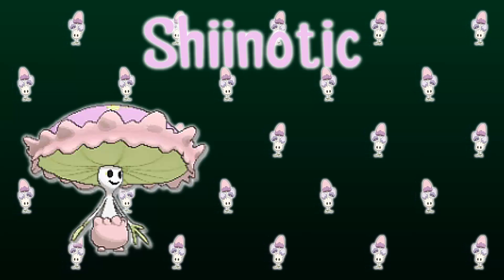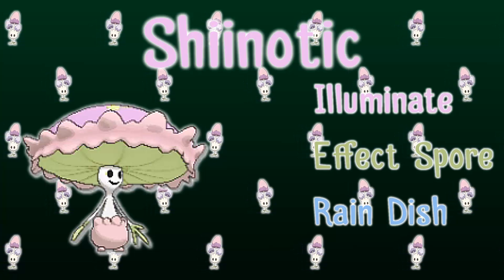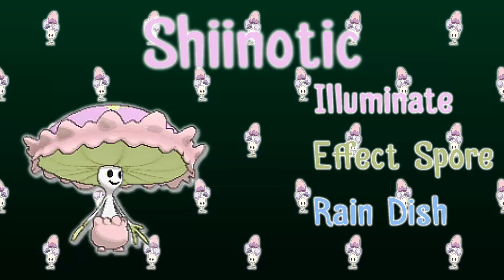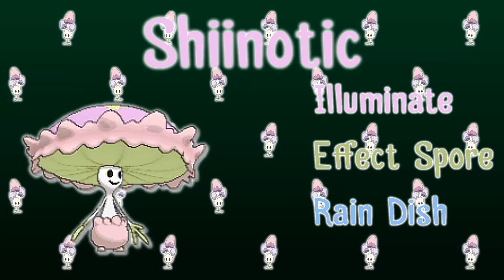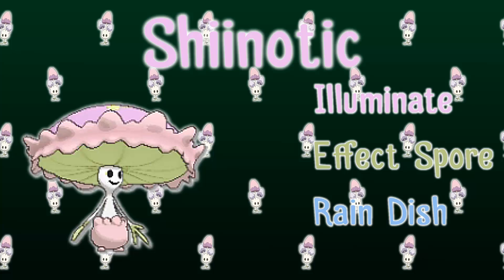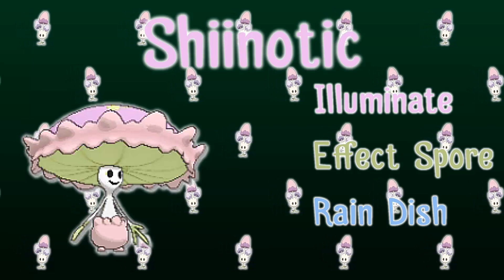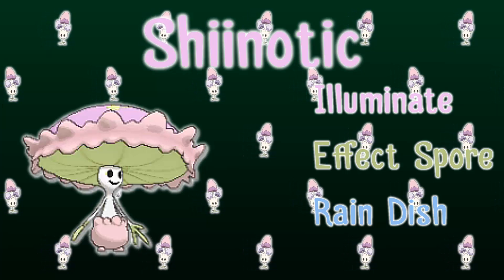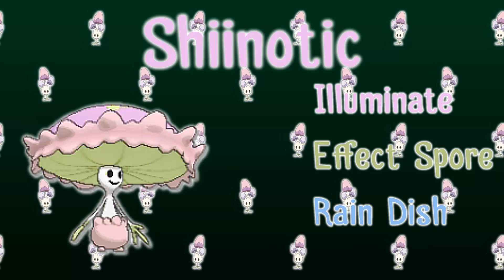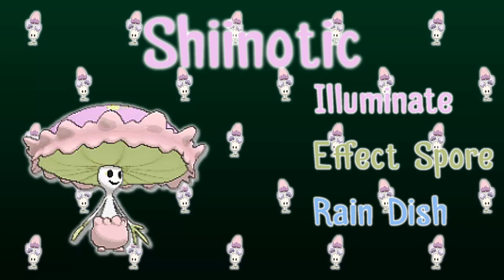Ability. After those disappointing stats, is there anything in terms of abilities that can patch that up? It gets Illuminate, which is completely useless competitively — all it does is increase the encounter rate in-game. It does get Effect Spore, which means if the opponent makes contact with Sheenotic, they have a chance of being put to sleep, poisoned, or paralyzed, which can be pretty useful especially on a more defensive build. Its hidden ability is Rain Dish, which heals 1/16th of its HP in rain — useful on rain teams but more situational. Effect Spore is probably the one we'll be seeing the most, but it's not amazing and won't make Sheenotic completely viable after those base stats.